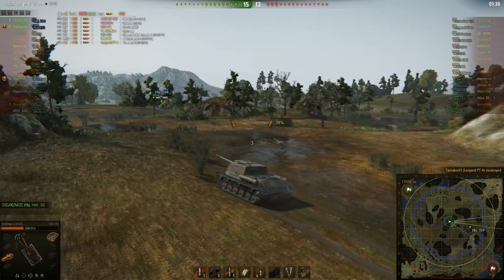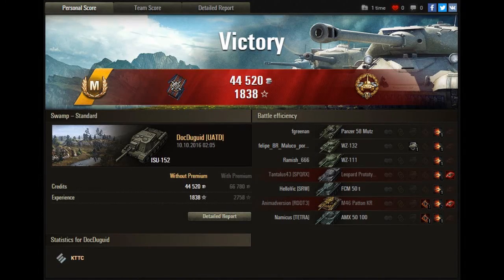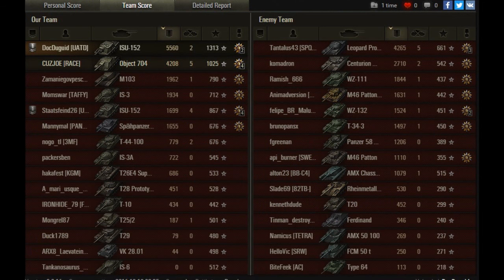Nice game Doc, well played. That's an ace tanker in the ISU-152, which is very nice, and a high calibre — not bad at all. Pretty good game: 5.5k damage, very nice for a tier 8, that's a solid game. His platoon mate did 7,800 damage, so that's decent as well. And the 704 did 4k damage too — pretty good game all around. Well played Doc, thanks for sending it in, and see you soon. Bye.